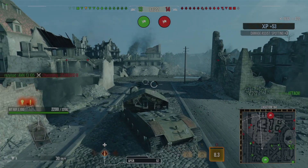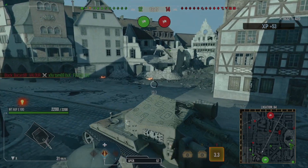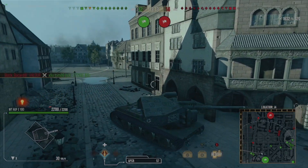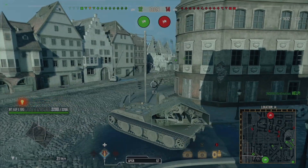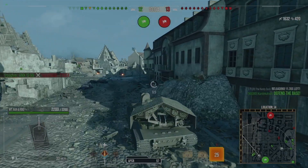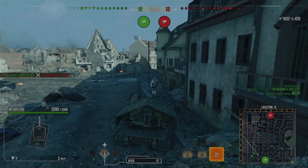We've got 1,600 damage in and now it's going on a reload. I'm not going to sit in that same position because I don't want to be on a near one-minute reload and get pushed by the E4 — that's not going to end well. So I'm repositioning a little bit further back. By the time I get to my new location, I should thereabouts just be reloaded.